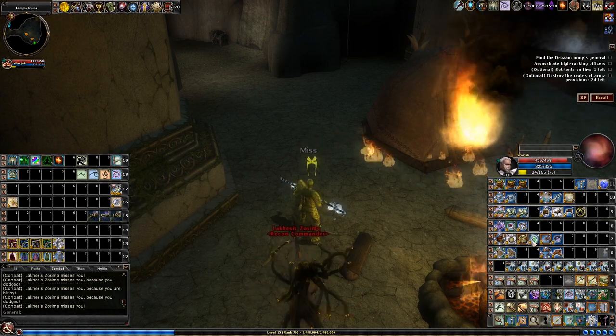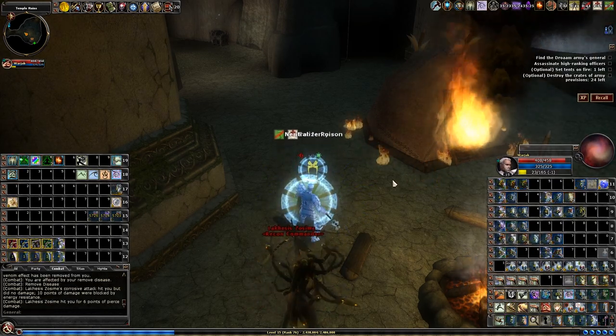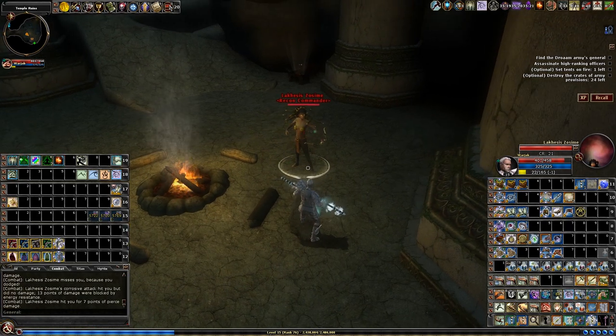If you do get hit with the Poison attack, you can always dismiss it with something that neutralizes poison, if you're afraid you will not be able to roll a good save.